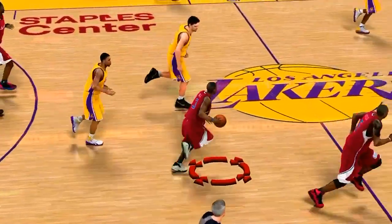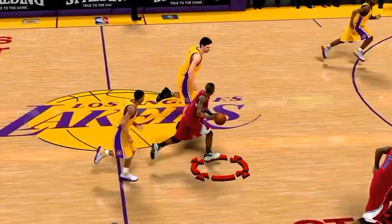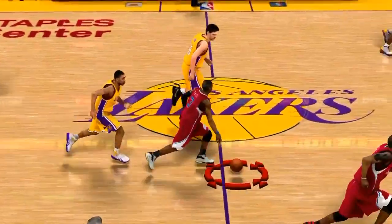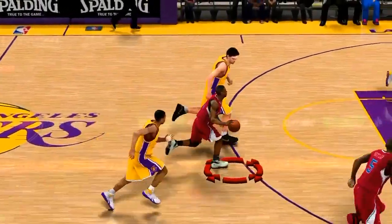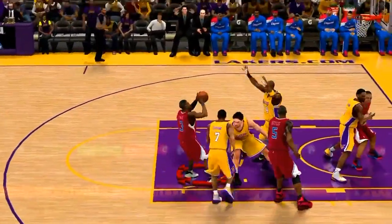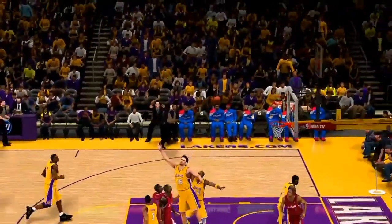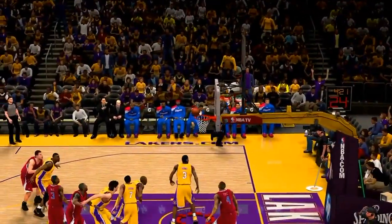Here's a case where I'm using Chris Paul again and I can't even beat Pau Gasol down the court — he's able to get down in time to make a play on the ball. There are several animations when you're using turbo, and I was actually using turbo here. He's able to front me, make a play on the ball, and cause me to miss the shot.